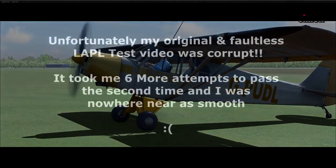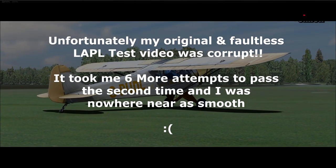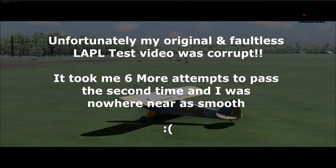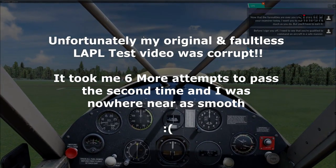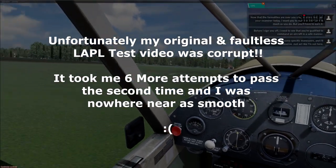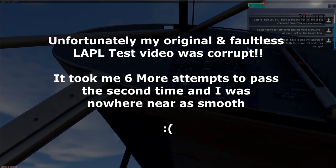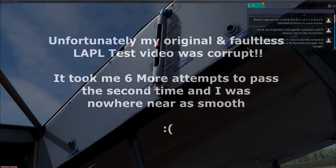Now that the formalities are over, you should know that I am your examiner today. I want you to pass this skills test as much as you do, but you'll have to earn it. Before I sign you off, I need to see that you're qualified to command an aircraft in a safe manner. I'll ask you to perform some specific maneuvers and I'll observe - just act like I'm not here. Your job is to keep me quiet. If I have to take the controls at any point, you'll have to fly the whole test again. Fair enough.